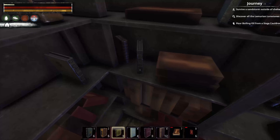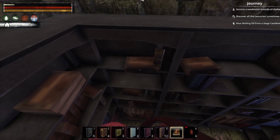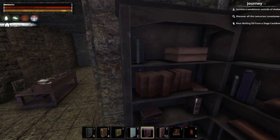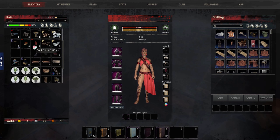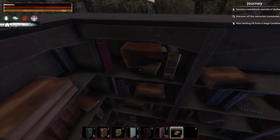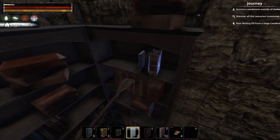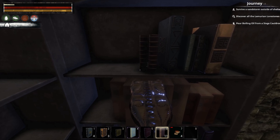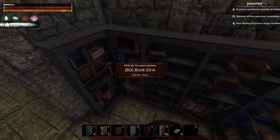I also wanted to add a little library. For a city this big, not having some sort of place dedicated to literature didn't really seem right. Books aren't really a big thing in base-game Conan Exiles, but I like the idea of taking advantage of all the notes and journals scattered across the lands and incorporating that, making books more of a theme.